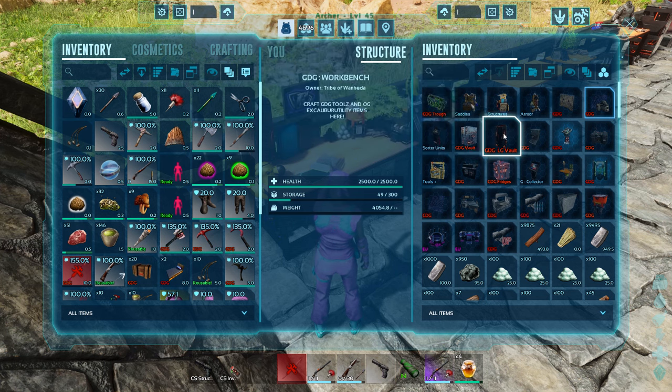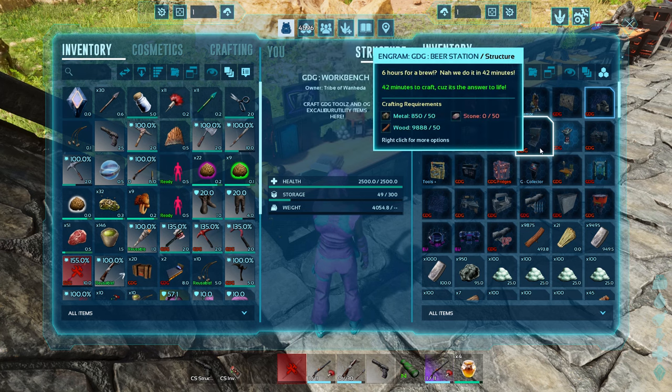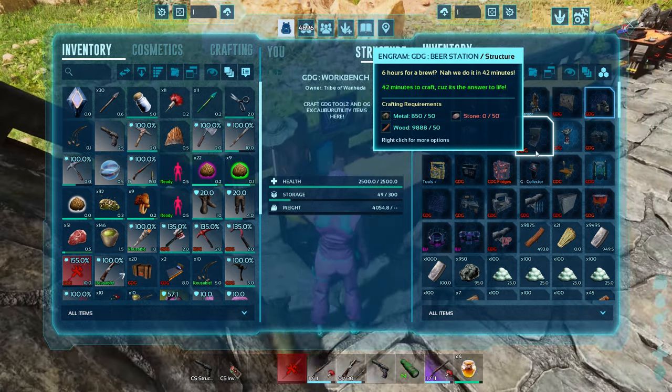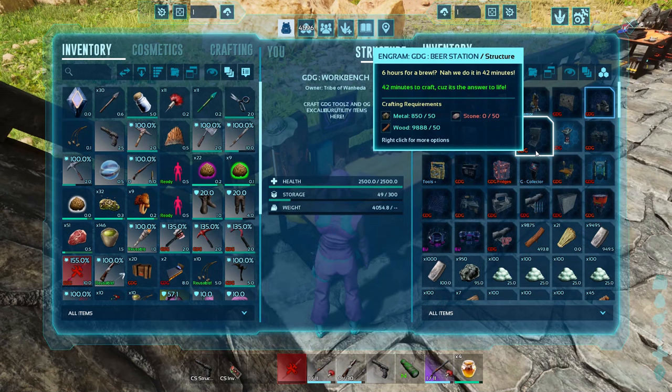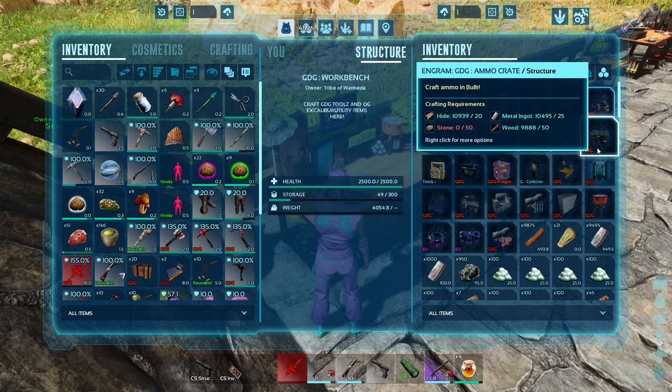There are metal vaults — looks like regular, medium, and large options. The beer station: six hours for a brew in vanilla, now done in 42 minutes. Much faster for brewing beer. I love a mod that gives me a beer dispenser — coming from PC I always had the RR Home Decker mod with a beer dispenser, so this works the exact same way.